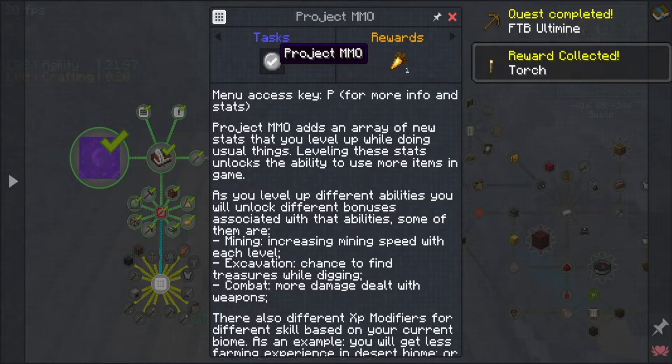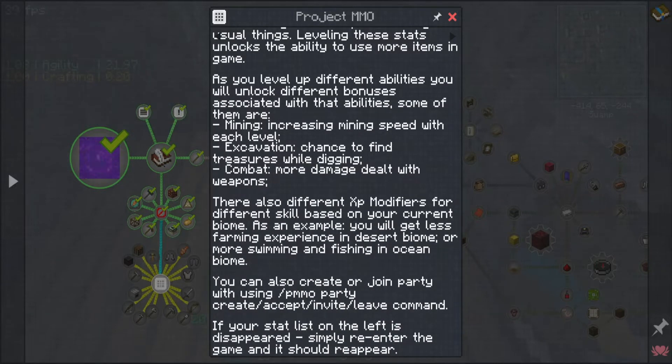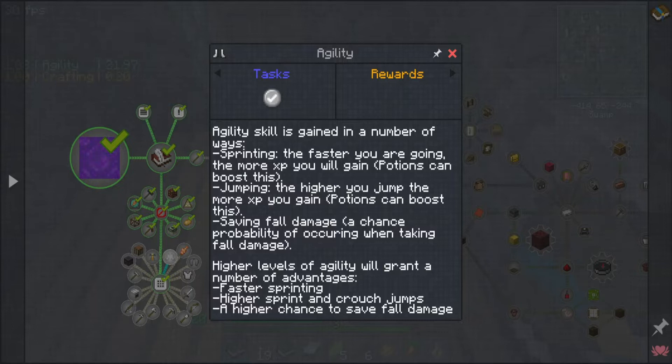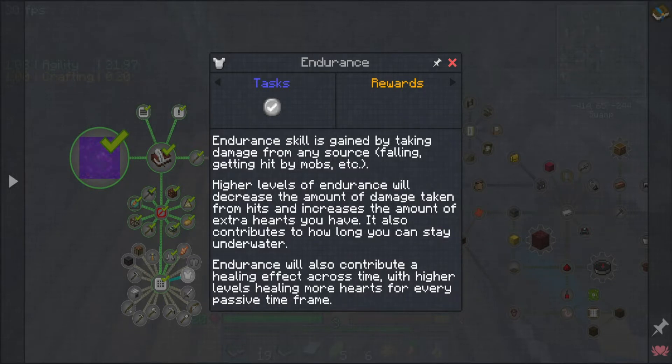For excavation, tilde key - avengers white lines harvest crops, right click on them. There's an array of new stats and different abilities: mining increases mining speed, excavation brings up treasure, different XP modifier skill based on your current biome. Agility skill is gained by sprinting - potions can boost this, jumping, saving falls, and higher levels get you faster sprinting. Endurance: higher levels decrease damage taken, increase extra hearts, and contribute to how long you stay underwater plus healing effects over time.